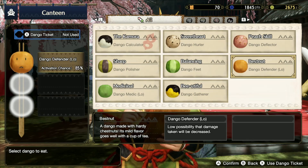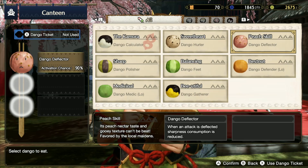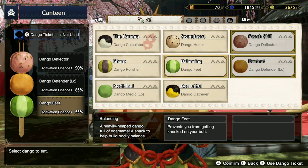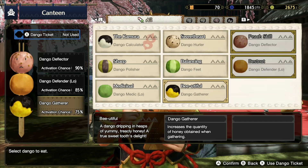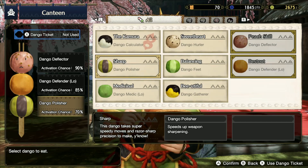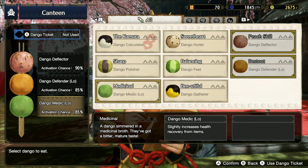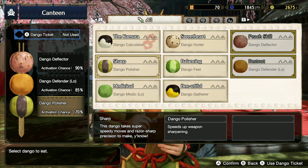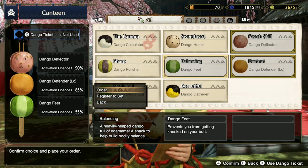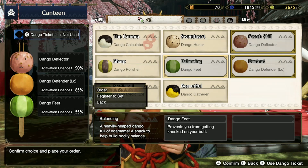You can choose whatever you want, but I'd suggest the sharpness one if you're using a physical weapon - guns don't really utilize sharpness. Defender is always good so you can go with that. For the third slot, the dango polisher speeds up weapon sharpening, another option prevents you from getting knocked down which is really good, and there's slightly increased health recovery from items. I think preventing knockdowns would be the best choice. After doing all that, you should be all set for your first big monster hunt.